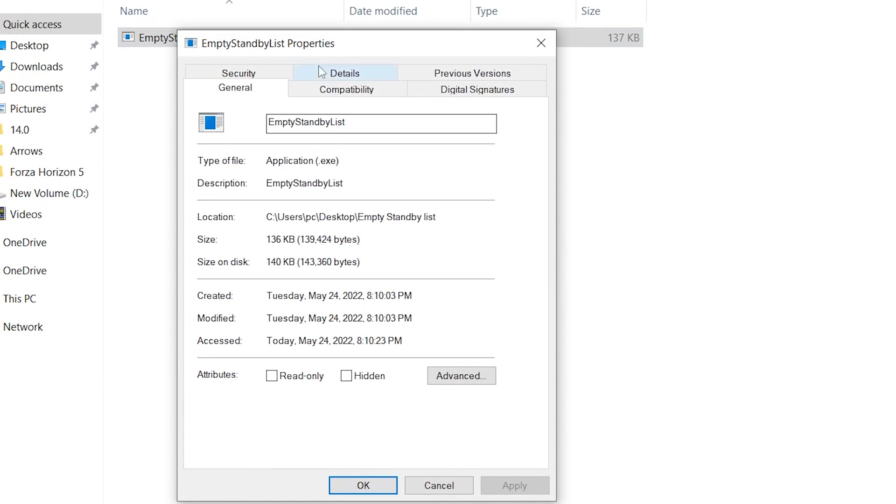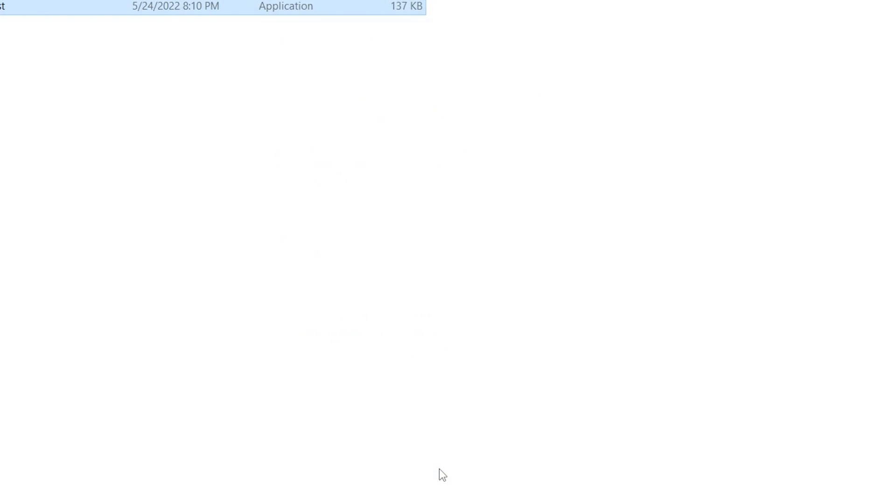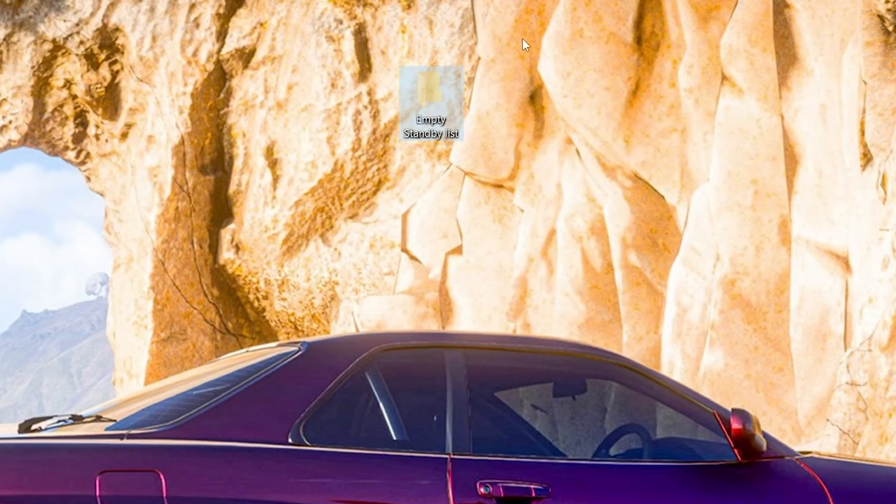Open the folder, right-click the file, go to Properties, and navigate to the Compatibility tab. Make sure to check the option 'Run this program as an administrator.' Hit Apply and click OK. Then right-click the folder and click Cut to move it.